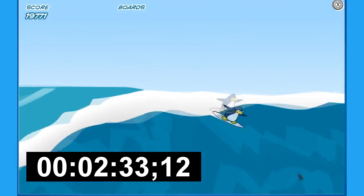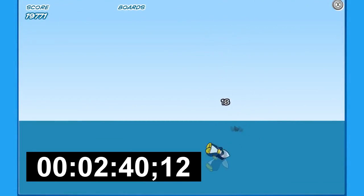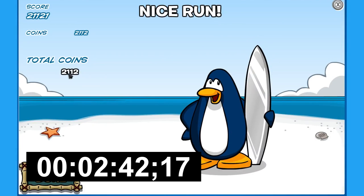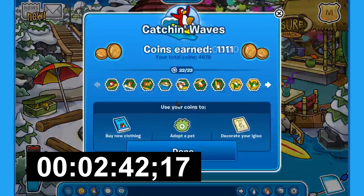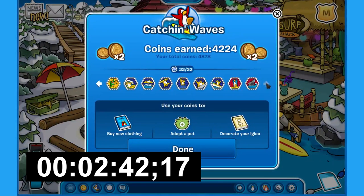This is actually a pretty good run. Last jump — there we go. Alright, so our score was 21,000 — that was pretty good. Total coins: I got 2,100. And that right there is why you want all of the Catching Waves achievements. If you have all of these completed, you end up getting double coins at the end. So I would have had 2,100 coins, but I just earned 4,200 in one game, which took about 3 minutes.